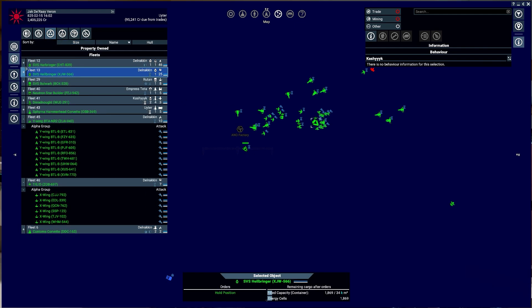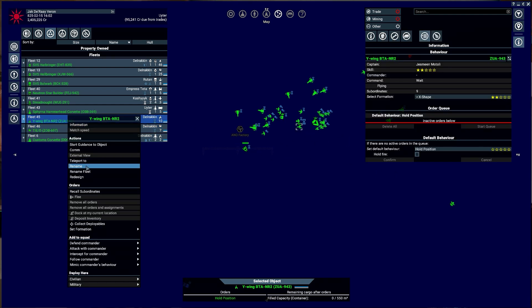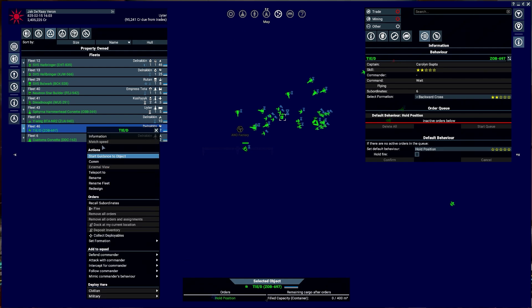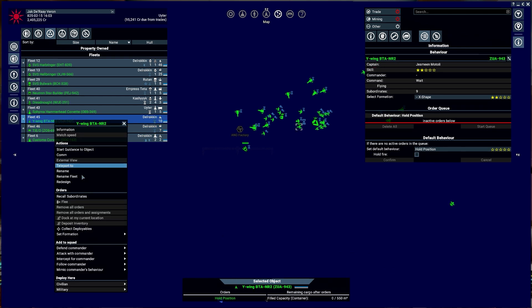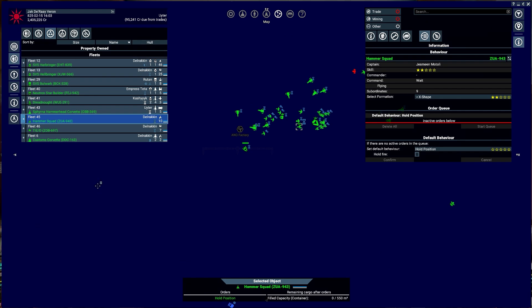Let's see these fleets. I'm going to tie in a couple of them and use as many names as people gave me. This one is going to be Skull Squadron. The Y-Wings are actually going to be Hammer Squad — Hammer 1, Hammer 2, Hammer 3, all the way up to Hammer 10. And I'm going to have an L-ship — the SVS Anvil. So it's going to be the Hammer and Anvil — that would actually be pretty cool.